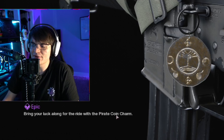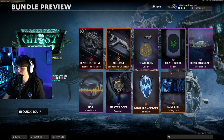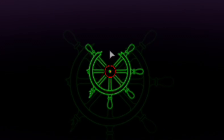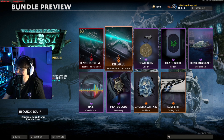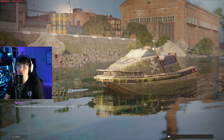Next we get the Pirate Coin charm — 'bring your luck along for the ride.' Pretty basic, no animation. Then we get the Pirate Will reticle — this is the most distracting sight I think I've ever seen. We're gonna put it on but I'll probably never use it after this. That is a nasty sight.